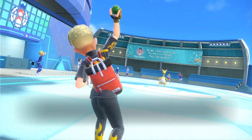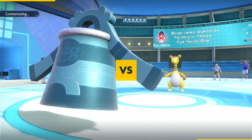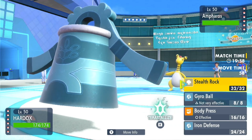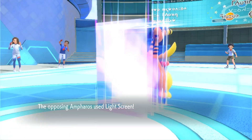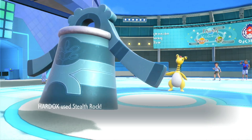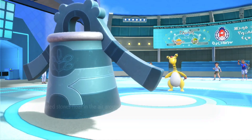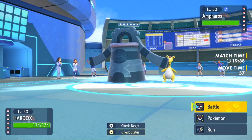Ampharos is out first, probably predicting my Yanmega lead. There's an air balloon. I think it could be a screens or agility set. It is a screens set, but there's no Light Clay, so that's perfectly fine. We'll get our rocks up for free here, and we did allow it to get up a free Light Screen and Reflect combination, but that is quite fine with me.